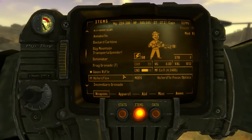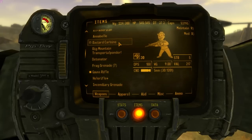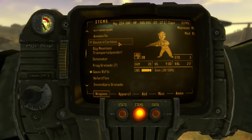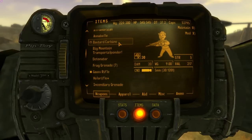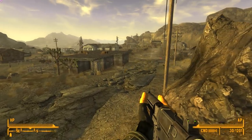We're going to take out the gun and take a look. So the Bastard Carbine: damage 20, damage per second 188 — so that's a lot of rounds a second, close to 10. 30 gun skill required, 217 value. So there's a lot of damage in a gun that's really not worth a lot of money.